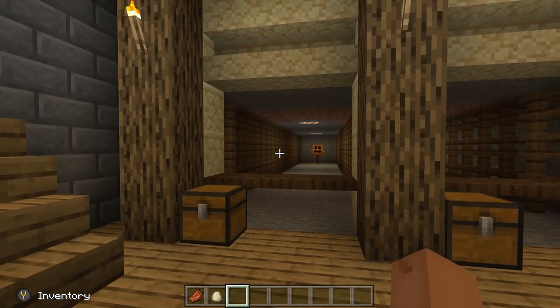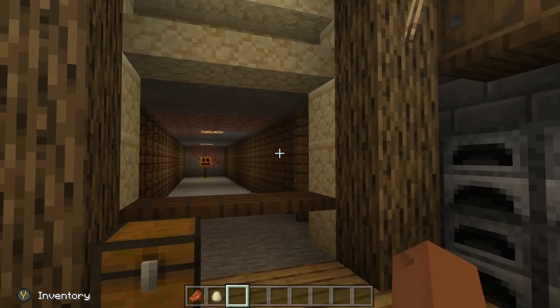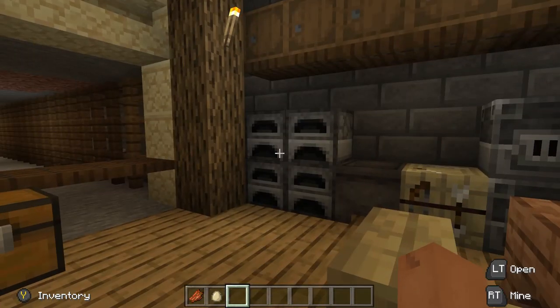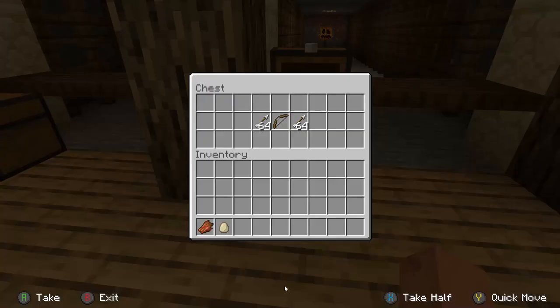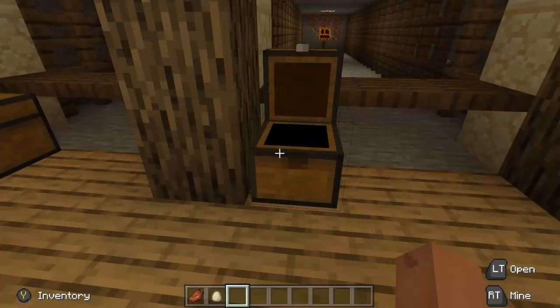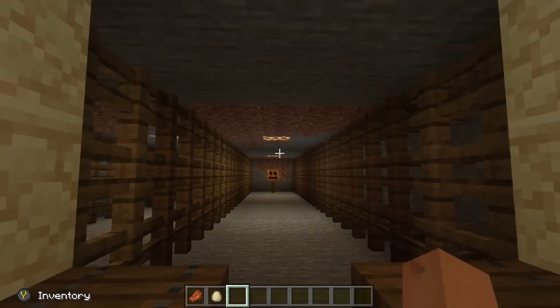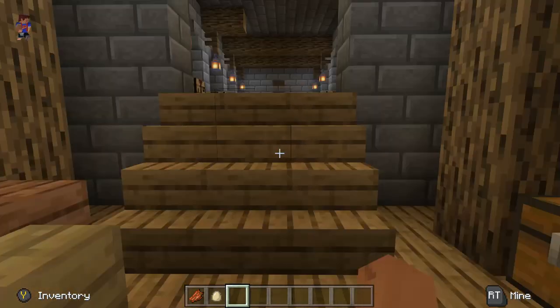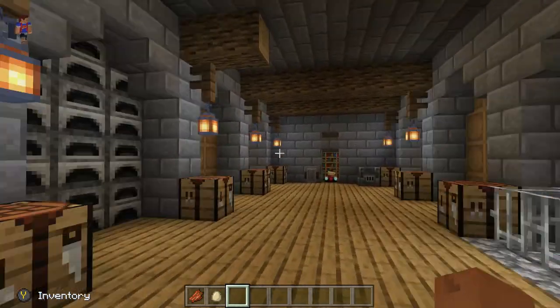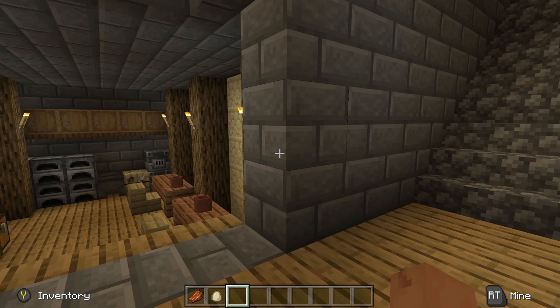A lot of these maps have firing ranges and I think they're cool. The cool thing about this one is it actually comes with arrows and a bow, so you can shoot them. I tried it — you can open this up and go pick up your arrows so you don't lose them. Pretty cool.